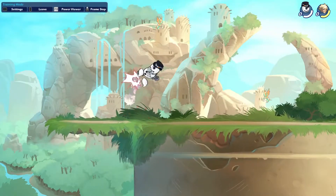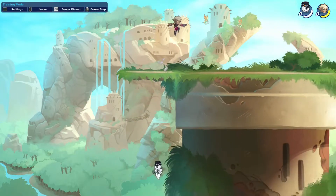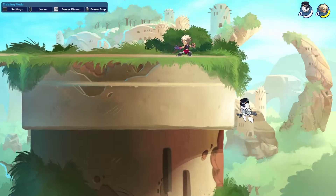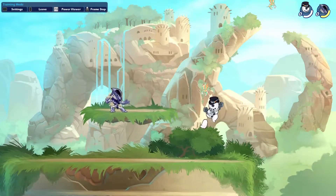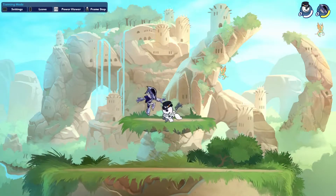Two big maps with big blast zones, a moving platform that goes from left to right or vice versa, and these ones also go down to the stage level instead of floating. The only difference in them is their stage size and wall size, hence why one of them is called Small Mammoth Fortress.